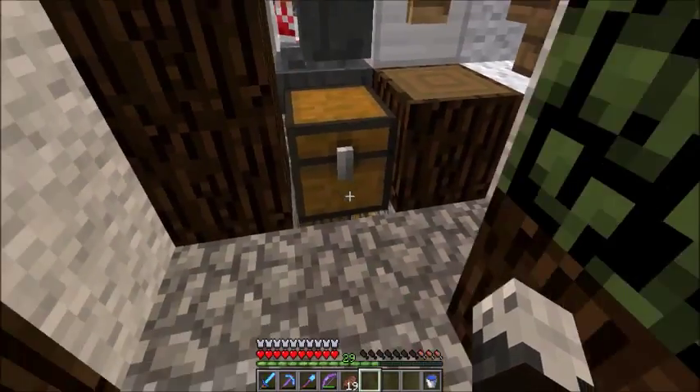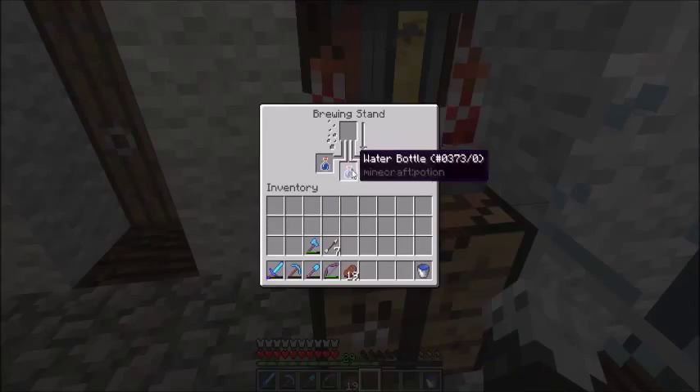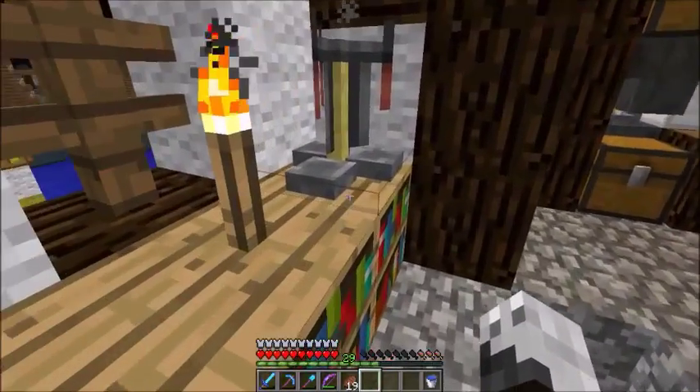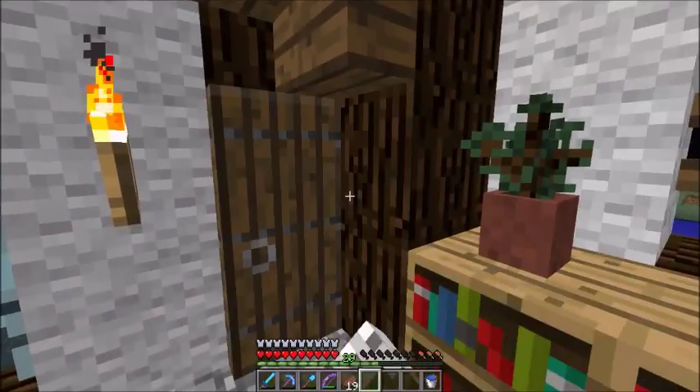I have to wait a minute for it to re-brew new ones, then press the button and I get some more. This is for if I ever wanted to brew up splash potions or potions that weren't instant health — I keep gunpowder in there for that.